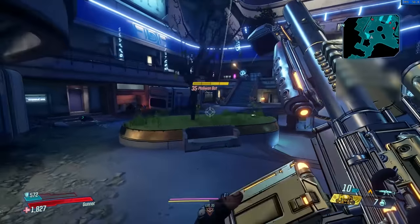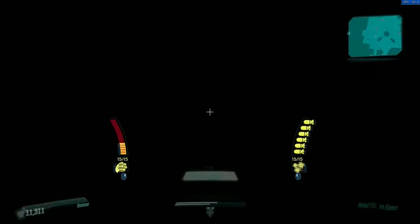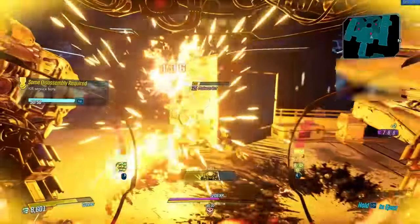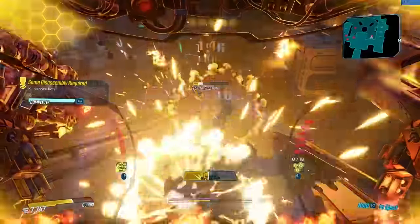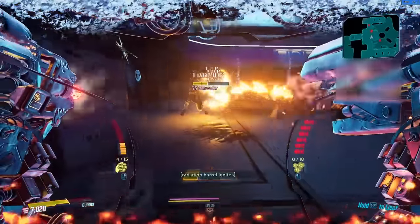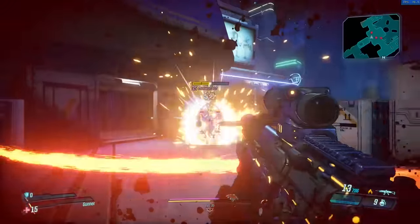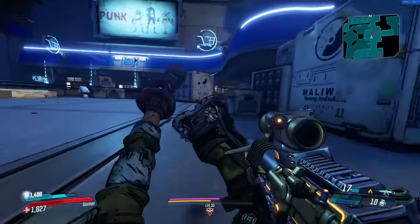I think Moze is the one I want to dedicate more time to post launch, especially once I get to level 50. But I've been able to do a lot of mayhem mode stuff and proving grounds as Moze without breaking a sweat, whereas people like Zane can struggle in certain situations. Because you can just jump into the Iron Bear mech when you need to, it's a nice way to play. So if you are interested in playing Moze, I hope that this helped and prepared you for what to expect. Be sure to check the playlist for other guides, like and subscribe if you enjoyed, and keep an eye out for more guides. Thanks for watching, take care, I'll see you very soon.